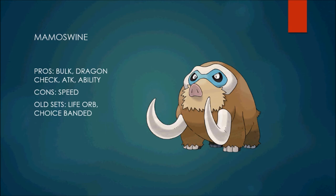The old sets from Mamoswine were basically Life Orb for attack or Choice Band — that's pretty much all you'd see. You did also see the Stealth Rock Endeavor lead on occasion. Another reason why Mamoswine was a little lower is that, other than Ice Shard, there aren't many good physical STAB Ice moves. 5th gen added Icicle Crash, but it's not really reliable — it's 85 base accuracy and only 80 base power. So Mamoswine definitely needs a more powerful physical Ice move for Generation 6.